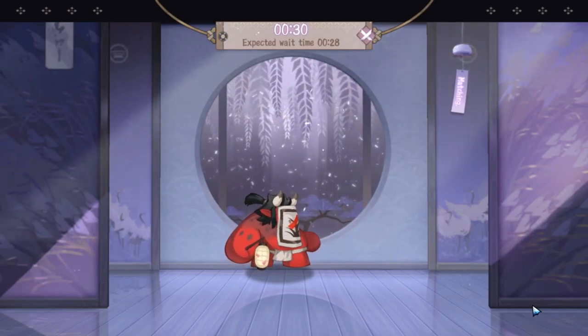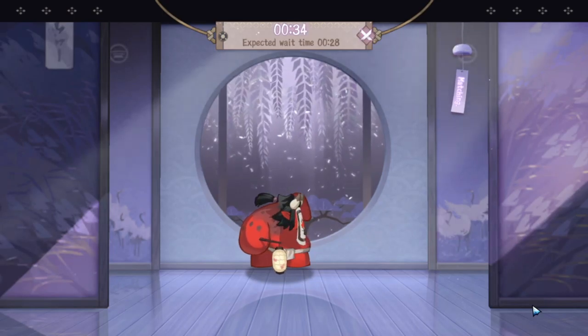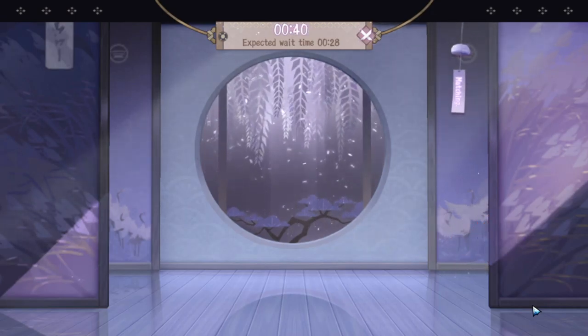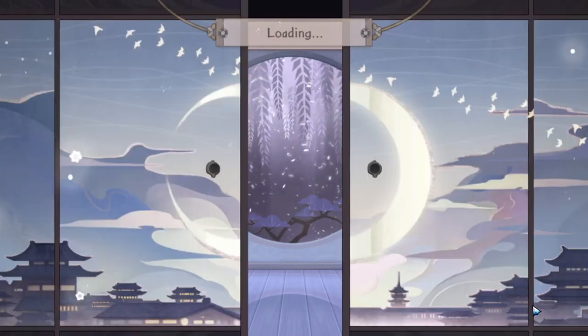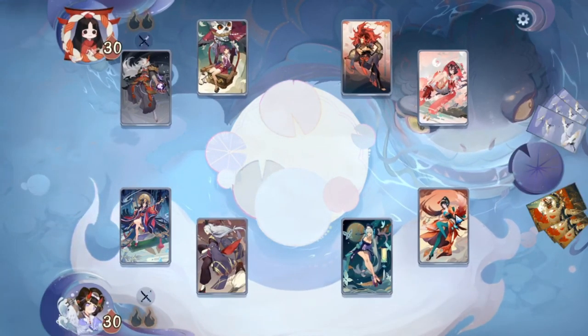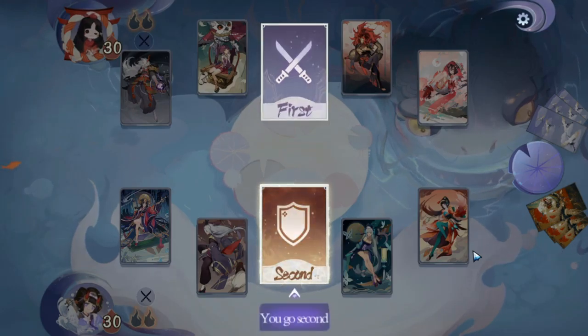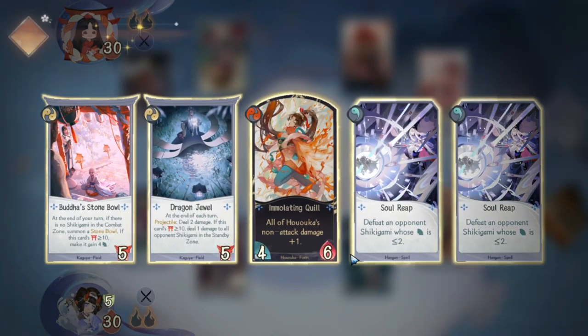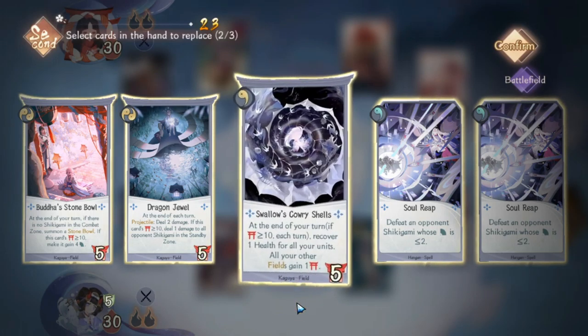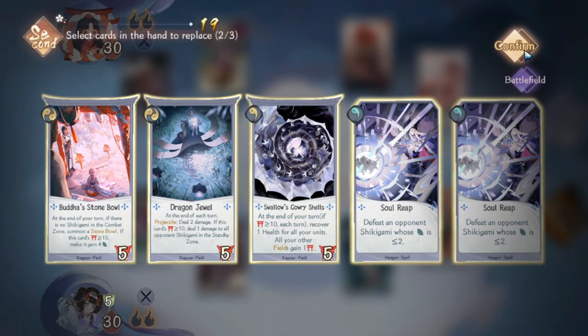The mainstays in my previous decks have always been Hanggan and Poca — those two have been constant. Kaguya and Andon are the two I just added. When selecting cards for this deck, you want to pick the lowest casting cost cards as early as possible — preferably ones that cost one rather than two. This looks good already, let's confirm.